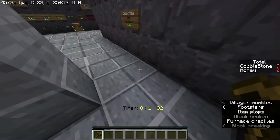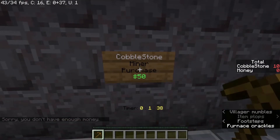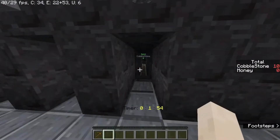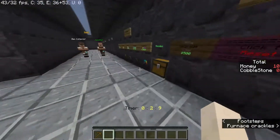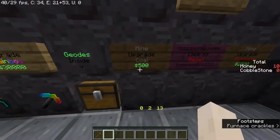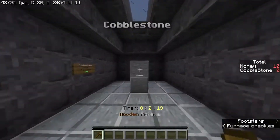We have nine cobblestone, let's make it ten. Boom. We can sell cobblestone — I got 10 money! Am I just supposed to farm cobblestone? The coal upgrade is 500 money, so I guess I'm going to be doing this.